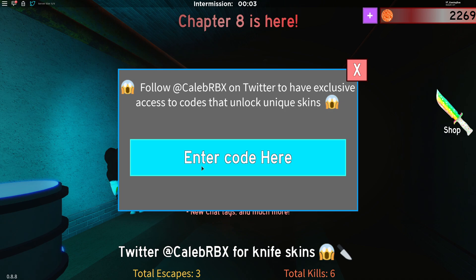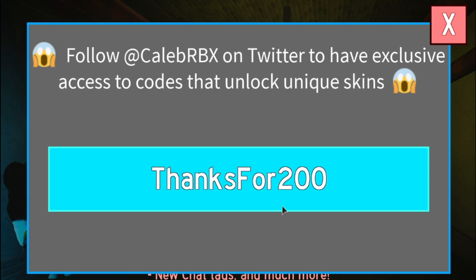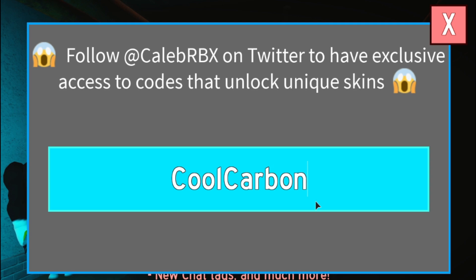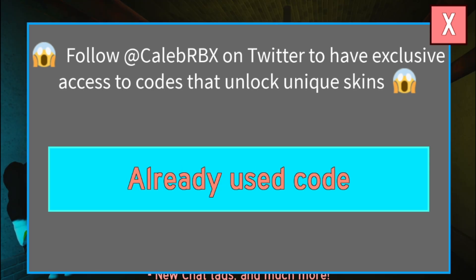Let's get into it. The first code is 'celebrate200m' — all used. Then we have 'thanks for 200' — enter that, all used. After that we have 'cool carbon' — enter that, that almost looks expired. We have 'good sketch' — this one might be expired. Never mind, that one's not expired.